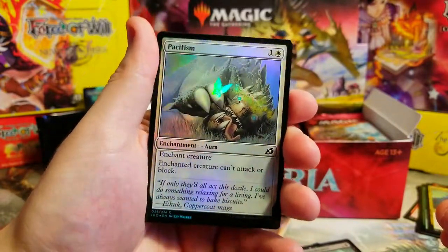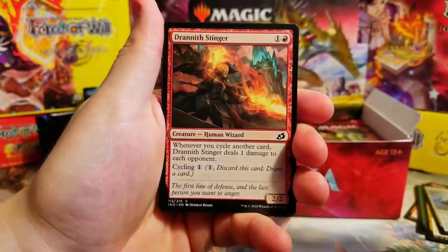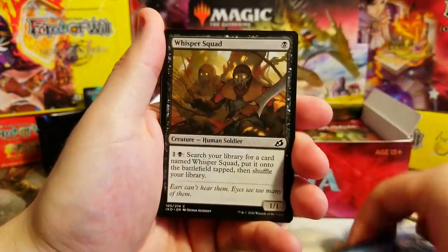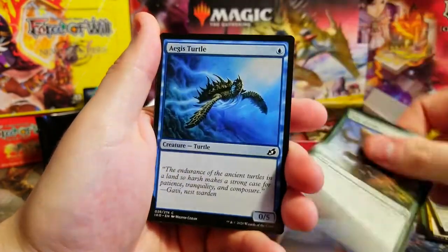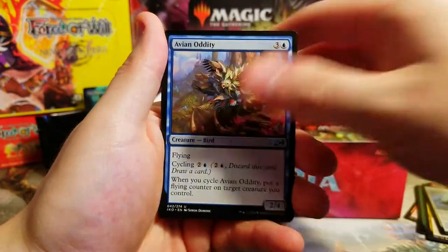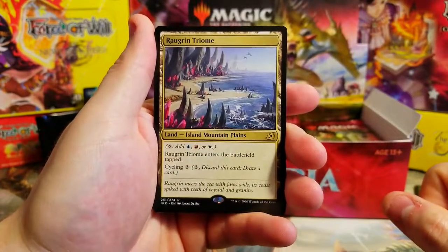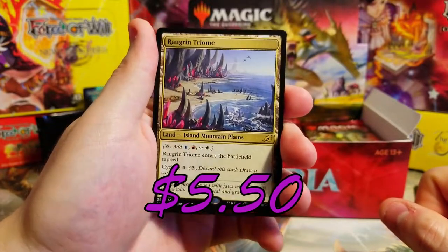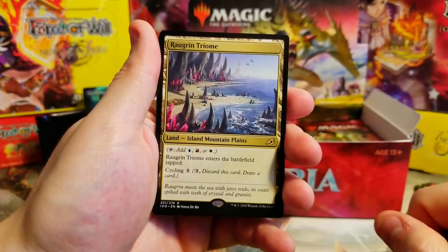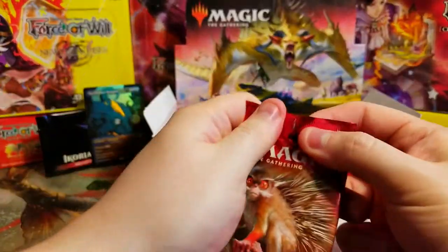Next one - Drannith Stinger, classic cycler card. If you've seen the Pauper Cycling Storm videos, pretty sweet combos. Fully Grown, Aegis Turtle, Symbiote, Light of Hope. That Fox guy is pretty good actually. Redran's Triumph - these full art or extended art variant versions of the Triumphs can reach a pretty penny. Don't know how much all of them go for, but not bad. Nice Scarab Baron - keep it coming.